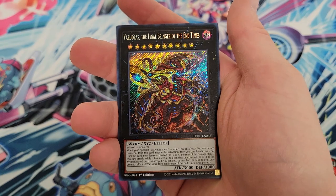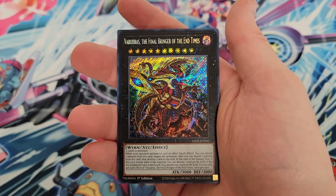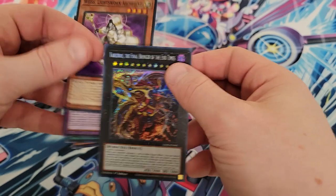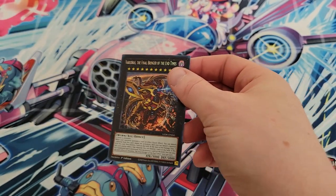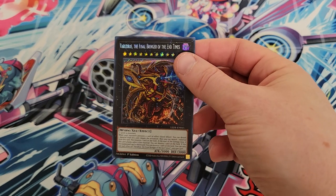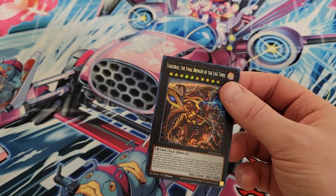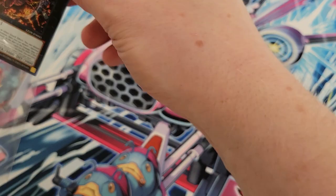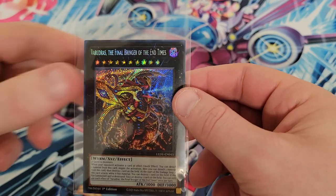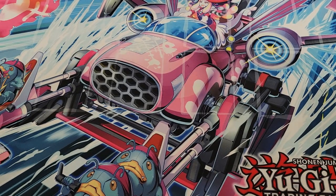Ancient Gear Advance, and then we got Varudas the Final Bringer of the End Times. This is a very good secret rare, so we'll pull that to the side and get a sleeve on it. Quarter Century of this would have been fantastic — best Quarter Century in the set, probably by far. But this is a beast of a Rank 10 Xyz monster.